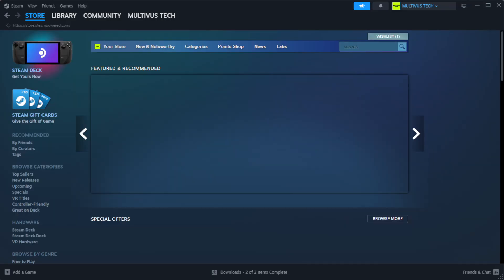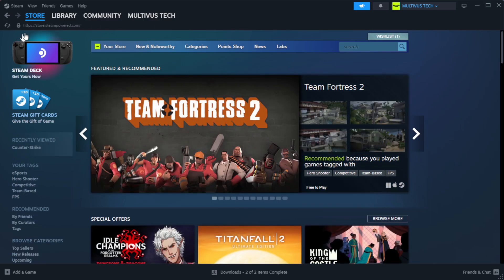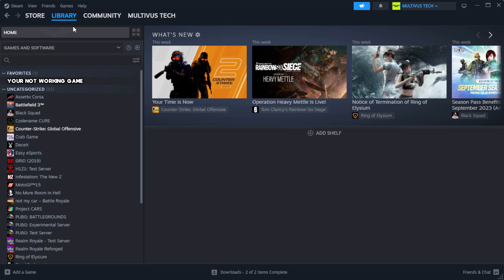Open Steam and go to the Library. Right-click your not-working game and click Properties.